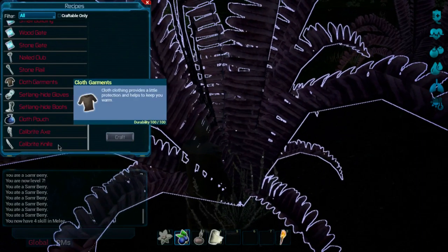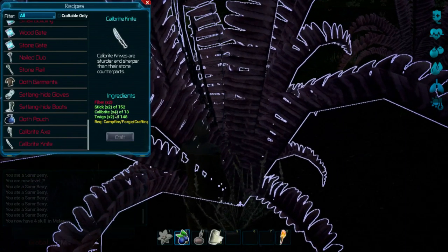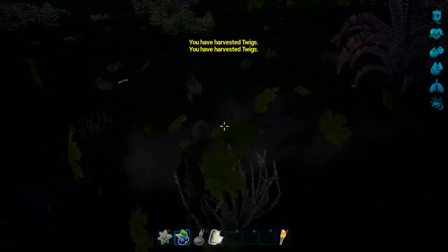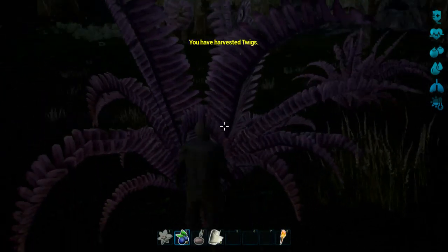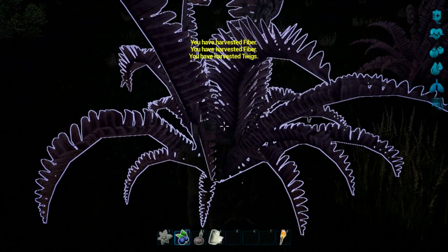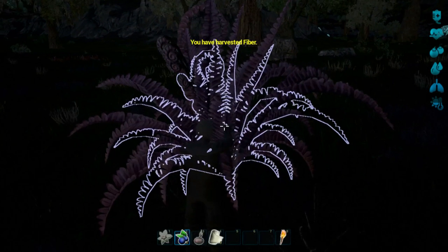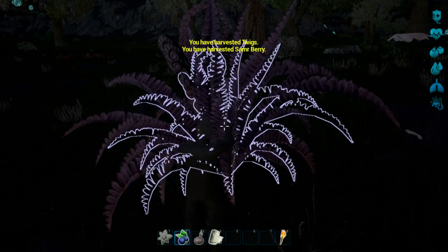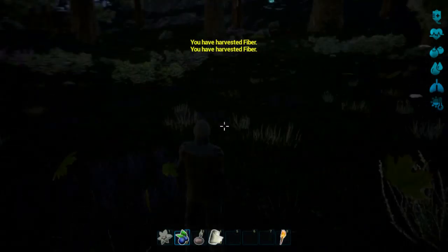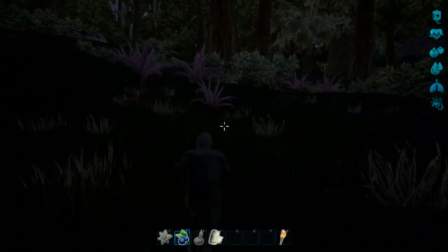Calibrite axe needs some more fiber — I wish you could reorganize the crafting list. So we're going to collect fiber. Hopefully we get some — it's a different method when you use your hands. There we go, one, two — we need a bunch of fibers. I'll carry on harvesting so we can create those calibrite items. Got the campfire going so we should be able to make them. This stuff respawns really quickly.